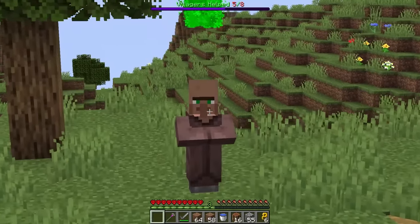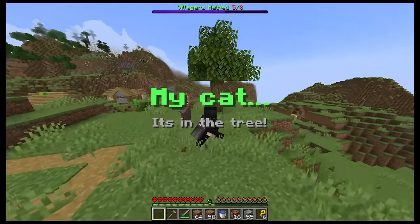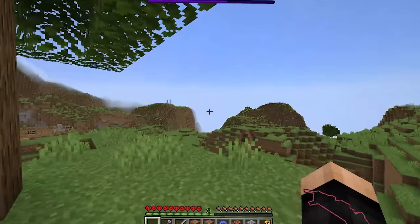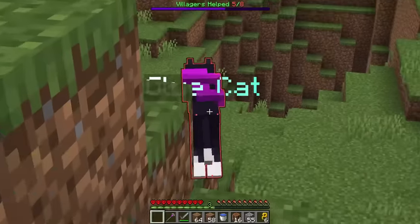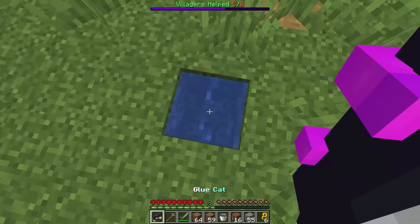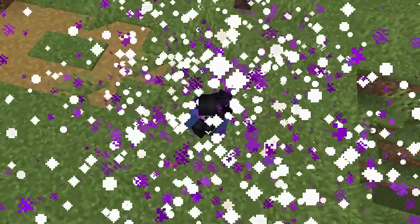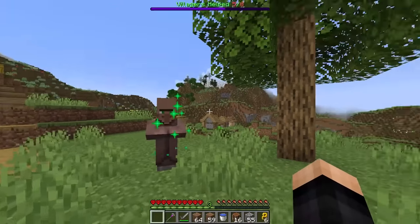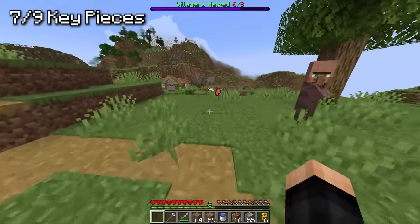Next up, a villager whose cat is stuck in a tree. We break around it and the cat just pops out — a glue cat! We need to wash it. We put it right here and we are washing it. And it is washed — what a beautiful cat. Here you go, a clean unglued cat. That's two more key pieces.